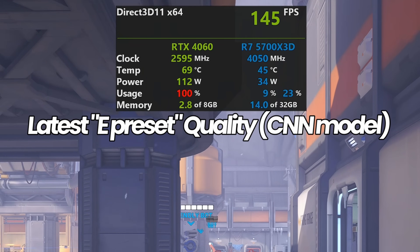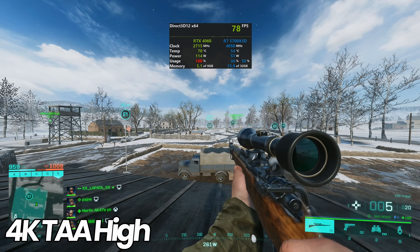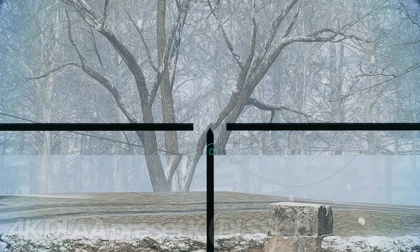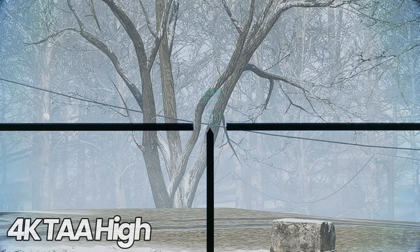Here is an example of Battlefield 2042's built-in anti-aliasing, which you cannot disable, compared on the right hand side with NVIDIA's DLSS 4 forcing the DLAA preset which wasn't available in the game by default. If we zoom in, you can see a quick comparison as to how clear DLAA is compared to the stock implementation.